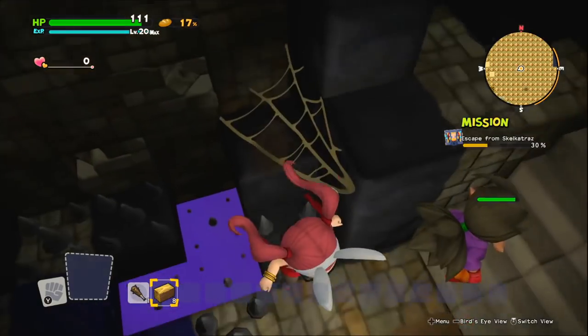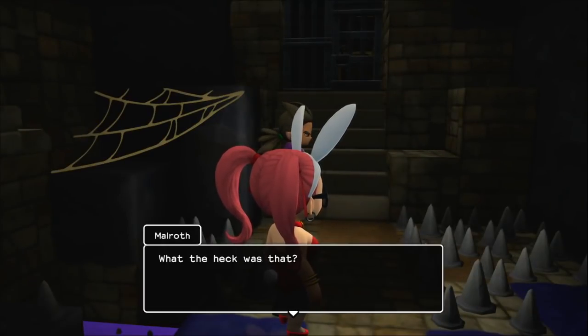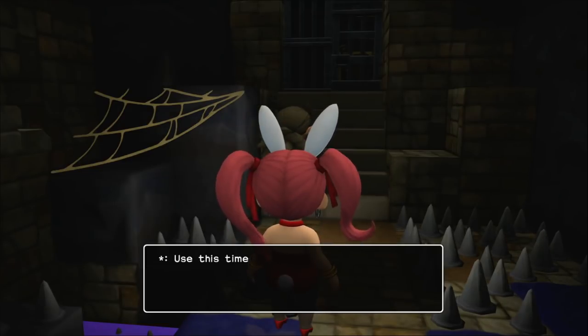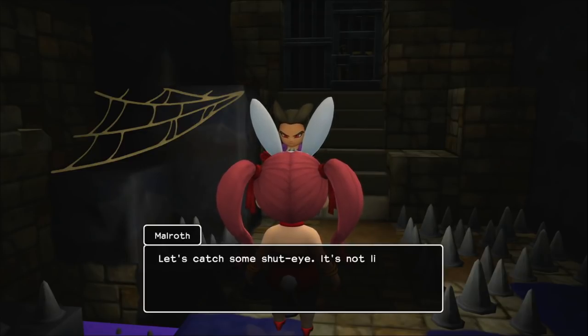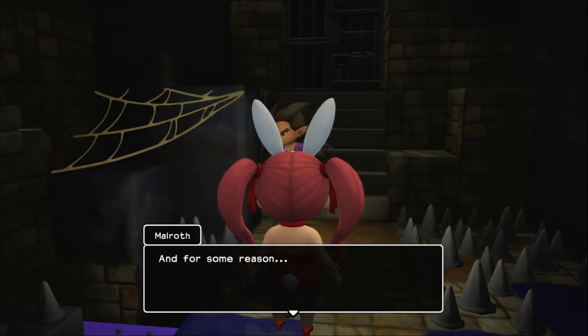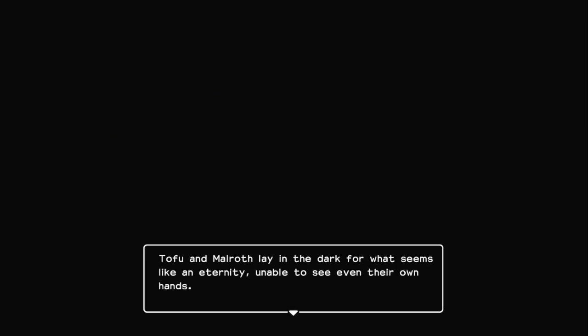I was thinking those were going to be like La-Mulana spikes or something, where like you can walk through them if they hurt if you jump. But no, they're actually friendly. Unless he can get out of that cage... Malroth, I know what kind of room I'm making you, whenever I get around to making rooms for anybody. Ah, I rolled onto a spike.